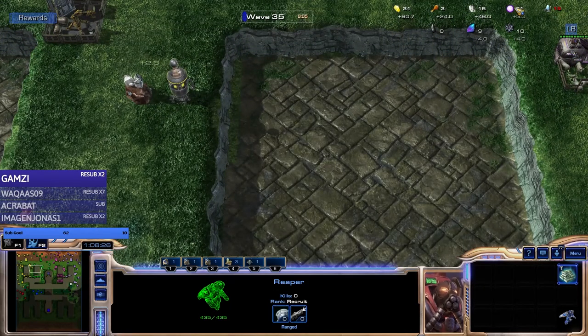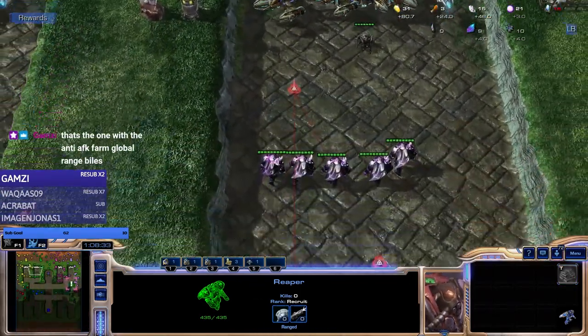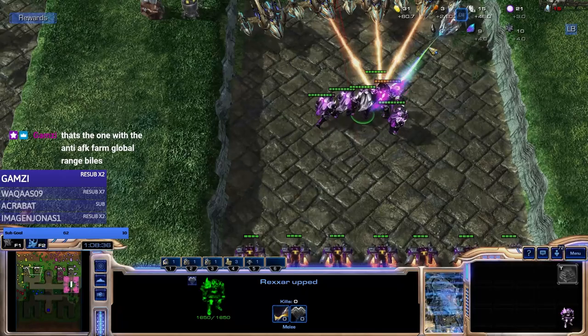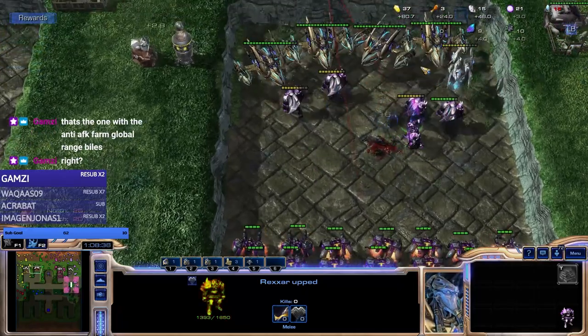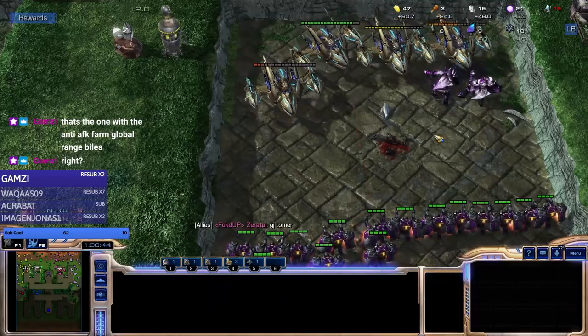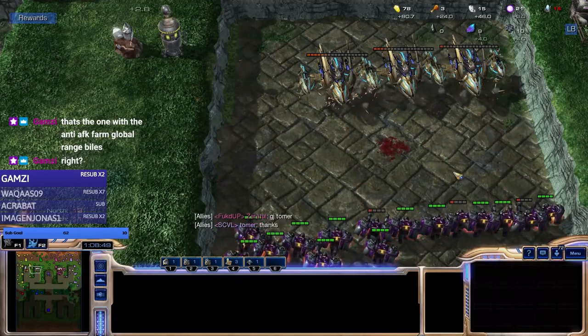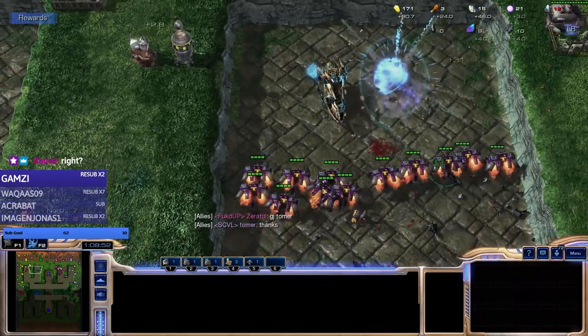Reapers are super strong in the final battle. These idols only have seven range - reapers have like 8.5 range, so much better. Why do the Rexars go in first before any reapers? That is very weird - they just walk forward while the reapers wait. I don't think that should happen.